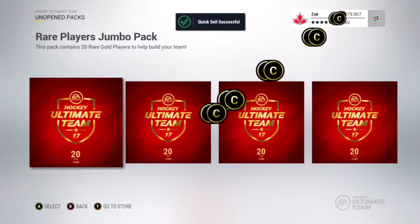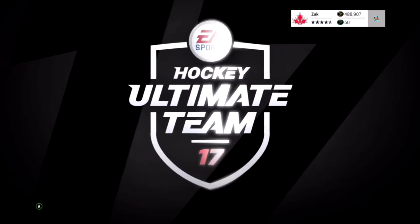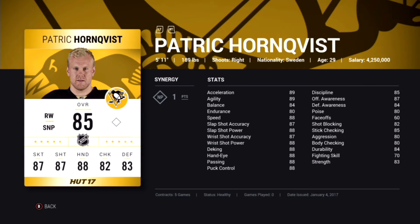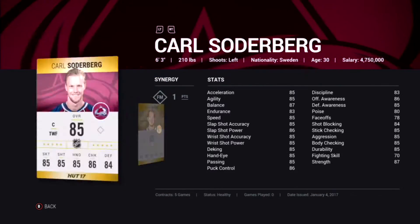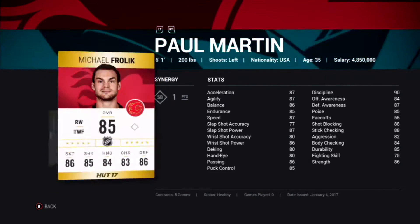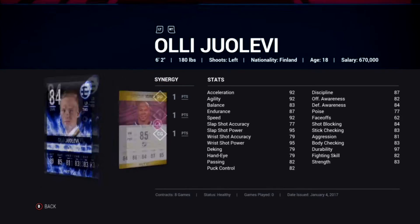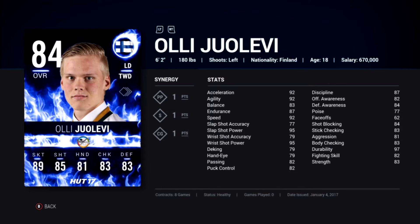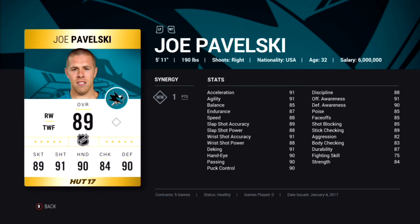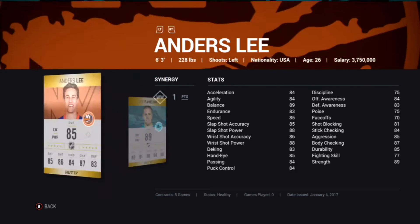On to pack number two, hopefully we can pick up some special card. A team of the week wouldn't be a big deal because it's the world juniors right now, but let's go. We got Hornquist, Ajo, Nelson, Reimer, Soderbergh, Fowler, Smith, Hellebach, Tatar, Froelich, Martin, Torrey, Giroux - not bad. Oh, there we go, we got a team of the week Reimer here.